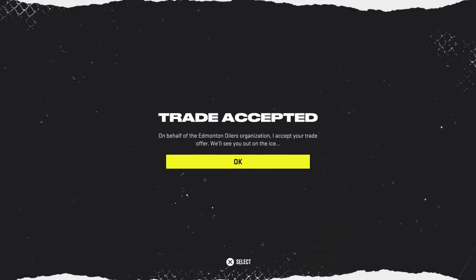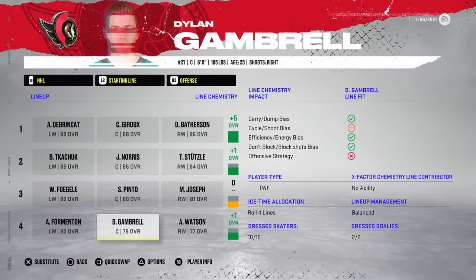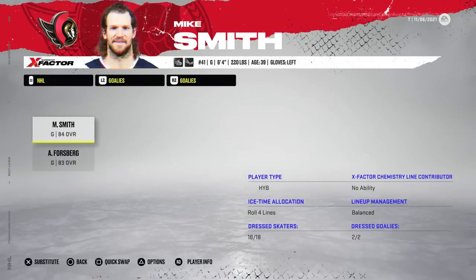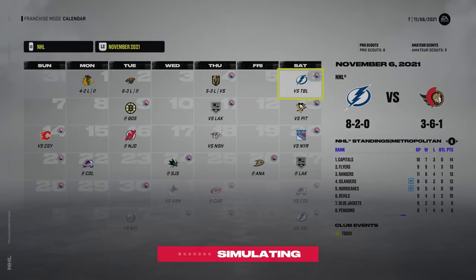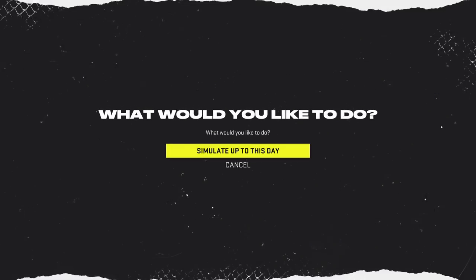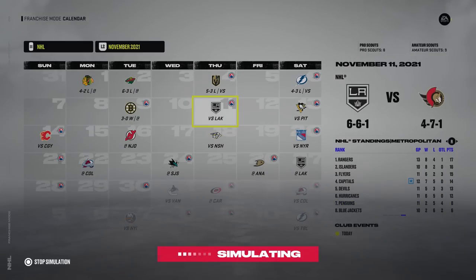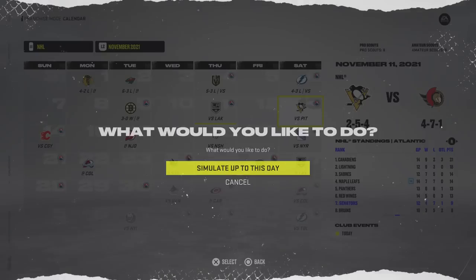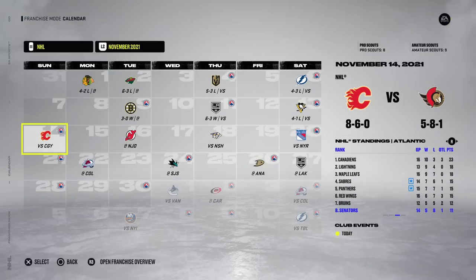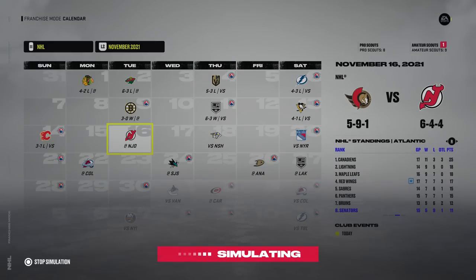It goes through. We actually get a plus one on our fourth line now — that is spectacular. We see that Mike Smith will now be the starter. If we ever wanted to, we could trade for a young 80 overall goalie or something and just put in Forsberg — he could be our new starting goalie, technically. That one was close against the Pittsburgh Penguins.